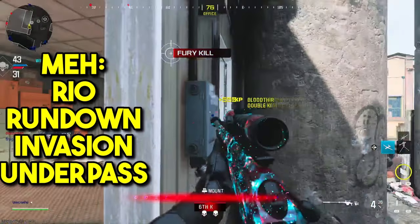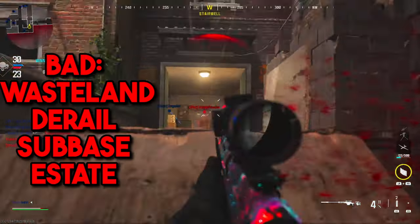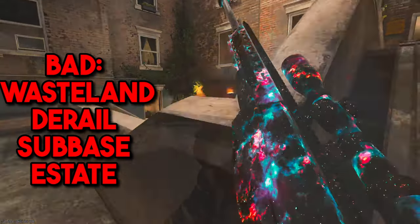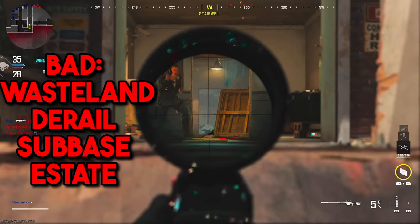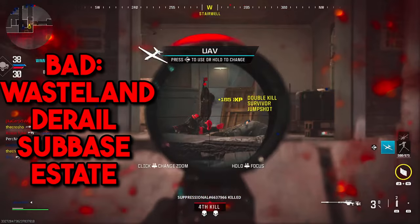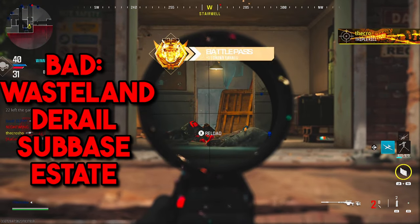The yellow maps — the okay maps where you have a chance but not as likely — are Rio, Rundown, Invasion, and Underpass. You still have a chance, just not as much. And stay away from the red maps: Wasteland, Derail, Subbase, and Estate. If you get a collateral on those maps, it will be a miracle — there's just such a slim chance because there are no tight hallways that enemies will run through constantly.